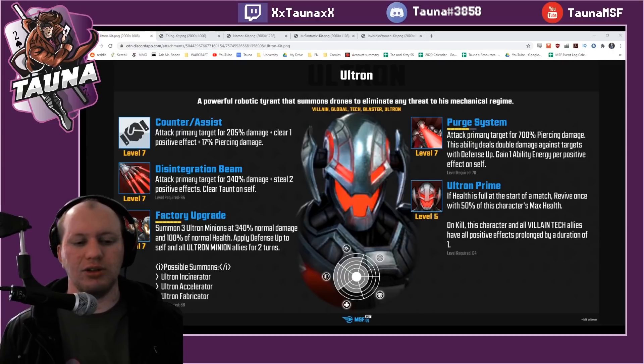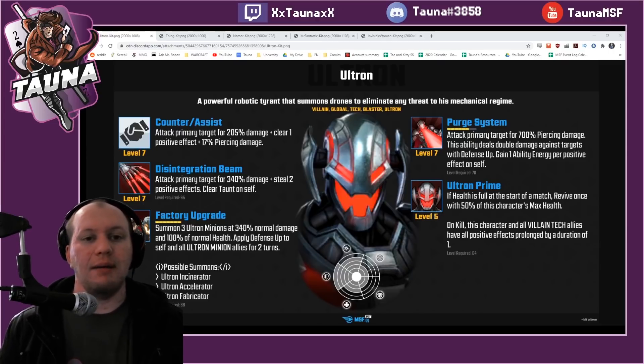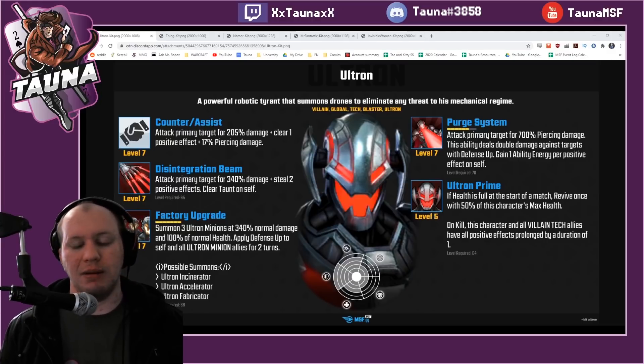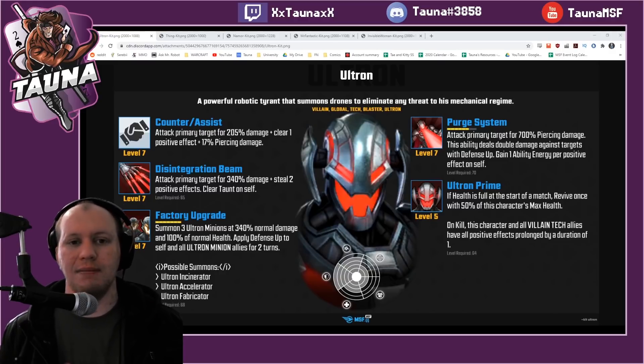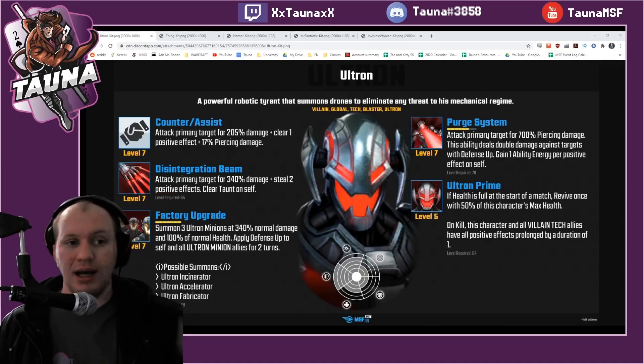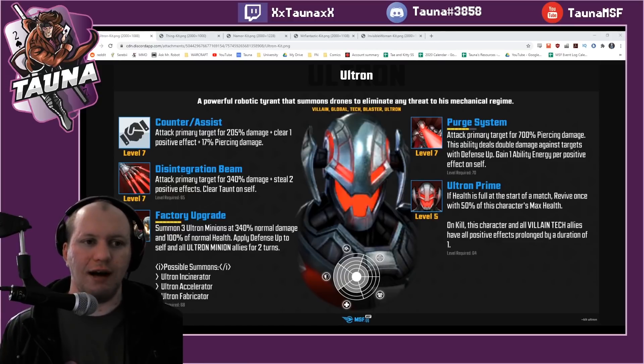First of all, Ultron. Obviously Ultron here summons the minions, so that's going to be massive because it means that Sinister can then clone one of the minions if you get really lucky — but if not, they're going to be pumping out a whole lot of buffs for you. Then you've got the ultimate that you can use to finish off either Strife or Sinister or whoever you have access to at the time. Stealing the positive effects and clearing Taunt with his basic is super important as well, in case you get stuck behind a massive Strife.